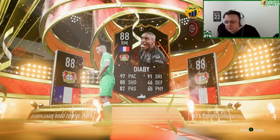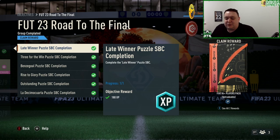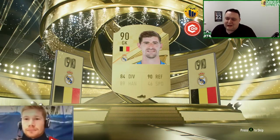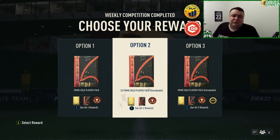This week everyone's been completing the daily SBC, and we finally got to the day where you get the 84 plus times five. Of course, a walkout — no dupes for 84s — and not the worst cards to have at the moment, so I'll take that.